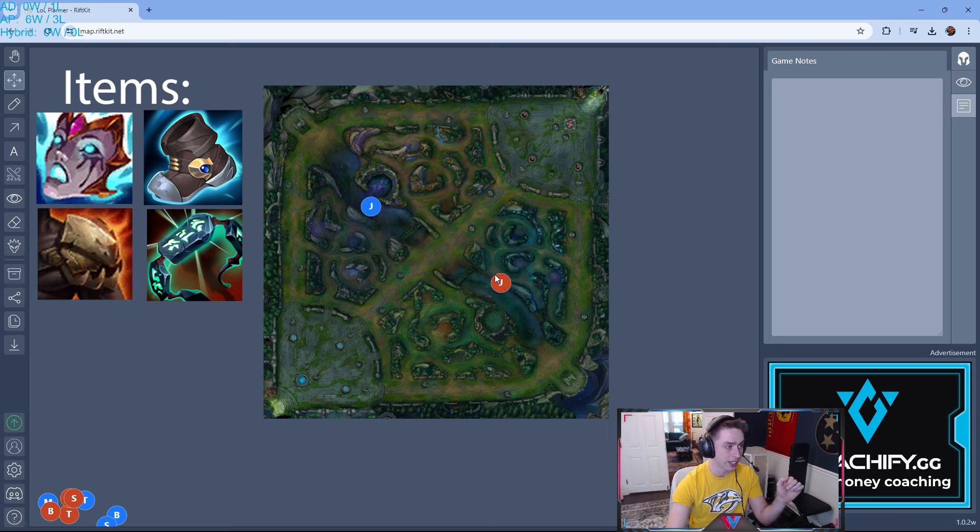If you are red side of the map, I actually recommend starting blue side and clearing up, because a lot of Lillia players start blue and they clear down. Once again, you want to be on the opposite side of the map as the Lillia. When you go out in the river and try to get Crab, because you don't want to fight her — she will beat you.